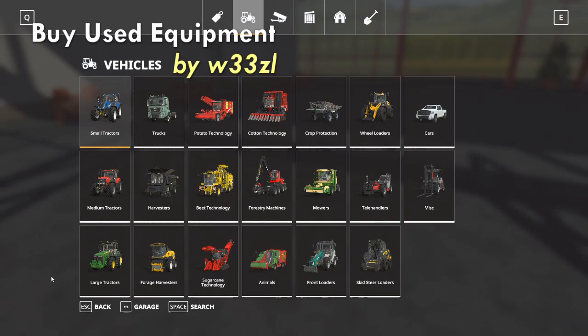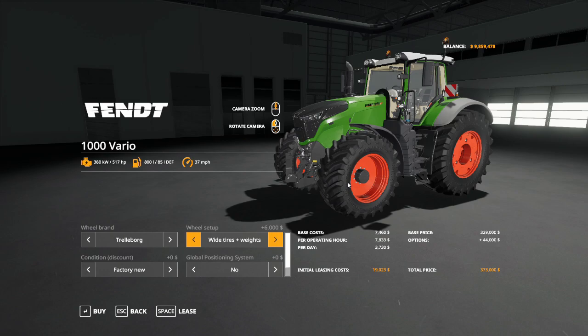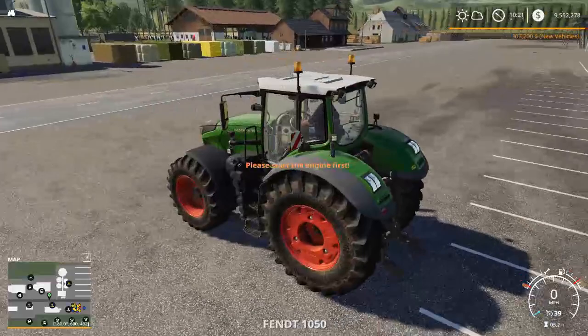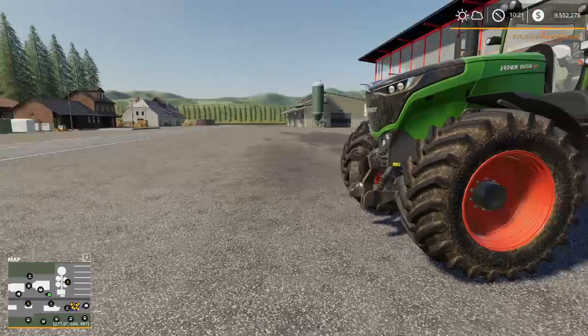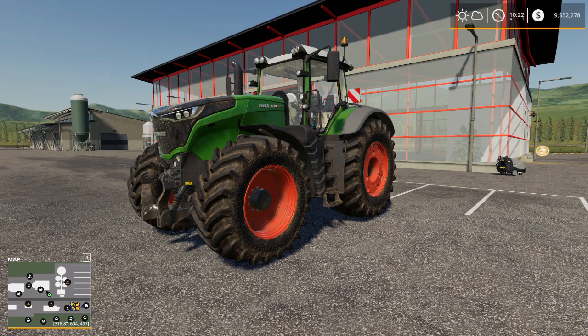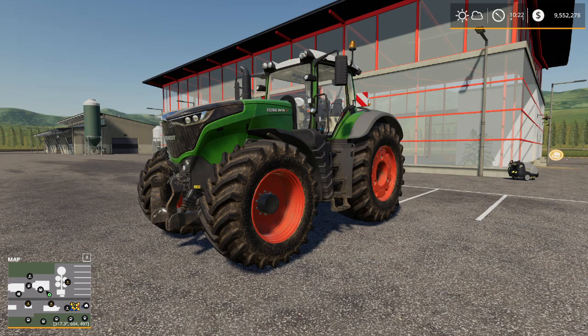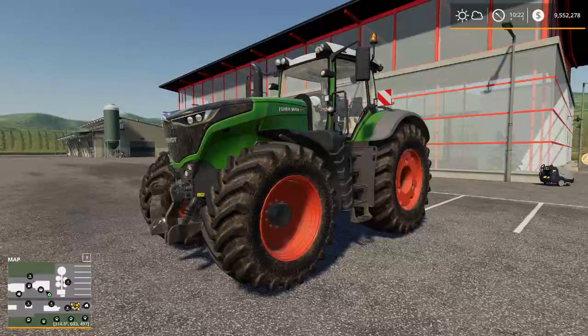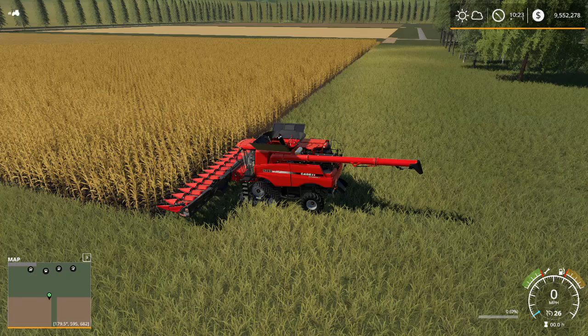Next on my list is Buy Used Equipment by Weasel. With this mod installed, if I go into my shop — let's say we're buying a Harvest Traditional 1050 — I've now got a new option for condition. I can either buy new or buy used and get a $65,800 discount, which roughly translates to about 20 to 25%. If I buy it used, I've got a used tractor — it's dirty and completely worn out with very little fuel. That's the downside, but it's a cheap fix compared to what you'd normally pay. Frankly, what farmer doesn't buy used equipment? That's the Buy Used Equipment mod by Weasel.